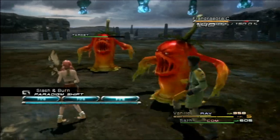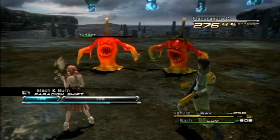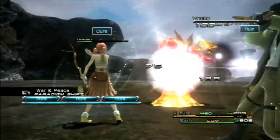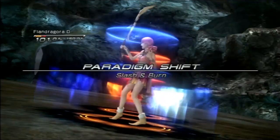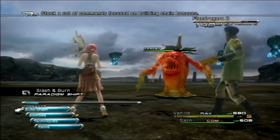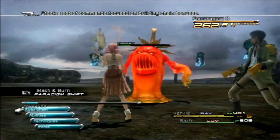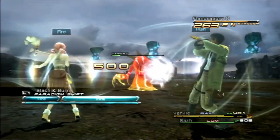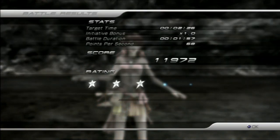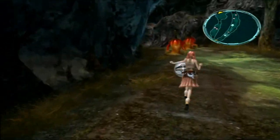So after you beat these guys, keep going to get that metal armband. There's two more Flanjorgoras after the item, and then you can change the weather back. You're gonna want to change it back to rain, otherwise we're gonna fight that wyvern. There's the item, then two more of those, and then you should be able to change the weather back to rainy.